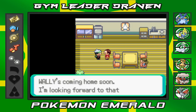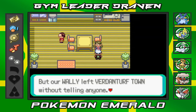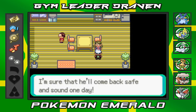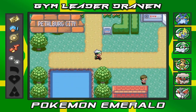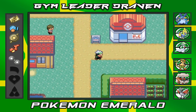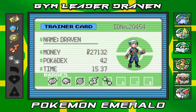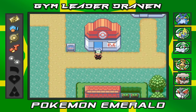With Surf your Pokemon can travel over water and go to all sorts of places. Wally's mom tells us secretly that Wally left Verdanturf Town without telling anyone — he's frail but surprisingly strong-willed, and she's sure he'll come back safe and sound one day. We got ourselves Surf and our fifth badge — that's awesome! Three badges to go. In the next episode we're gonna start surfing everywhere. Thanks for watching — see you next time for episode 31!